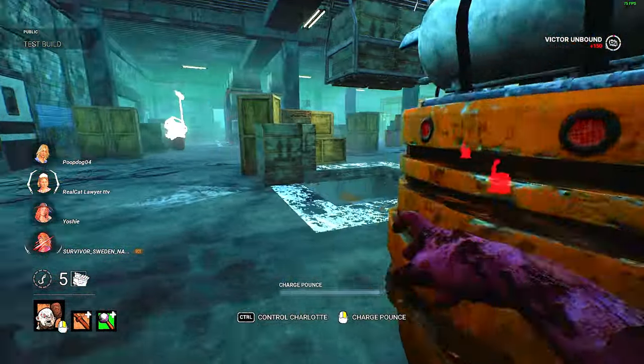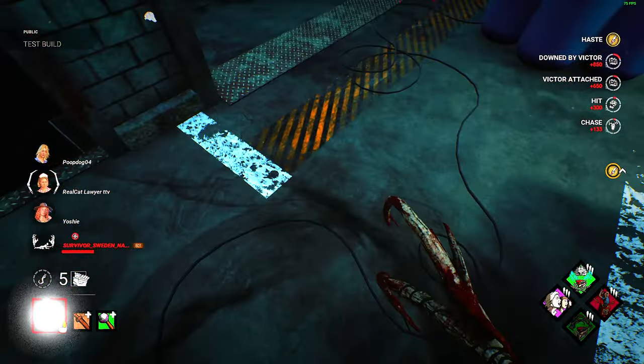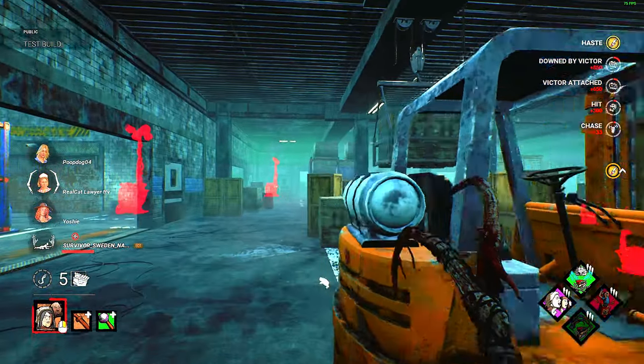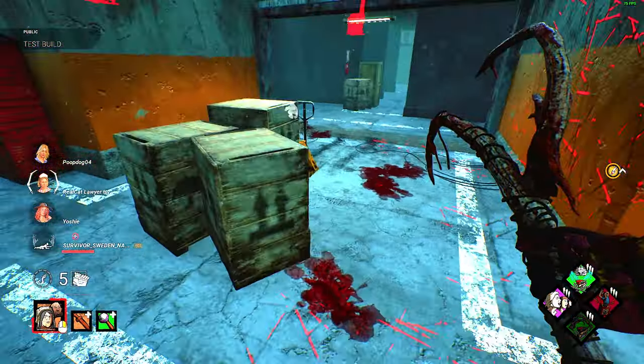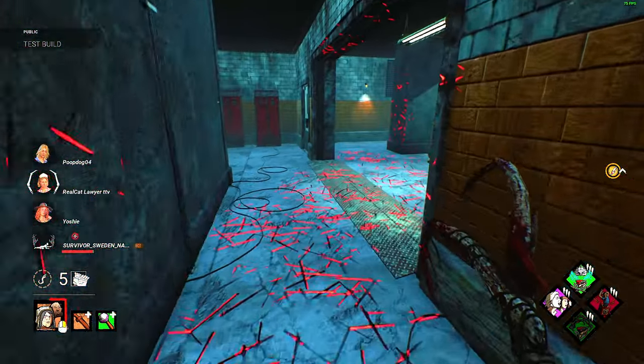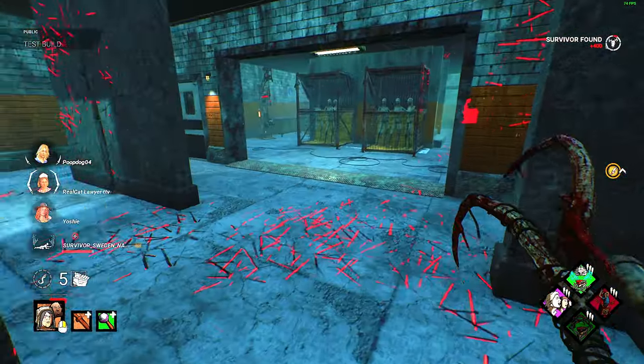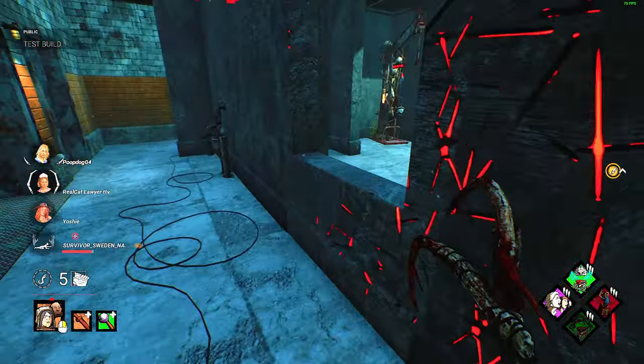Alright, let's try to actually get a down with Victor and we can see what it's like. So now he latches on to downed survivors — he just kind of sits with you. And I'm much faster, I can feel that. I can see that. I am way faster. I am zooming. Holy shit.